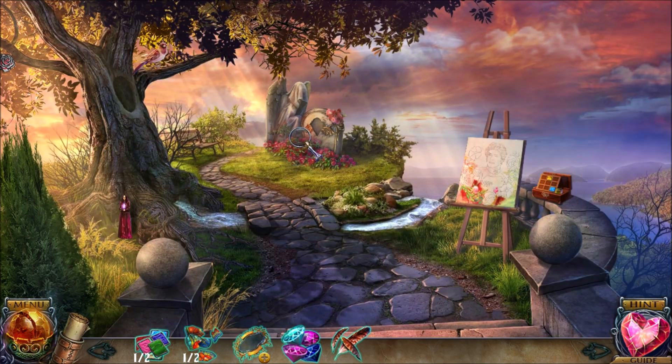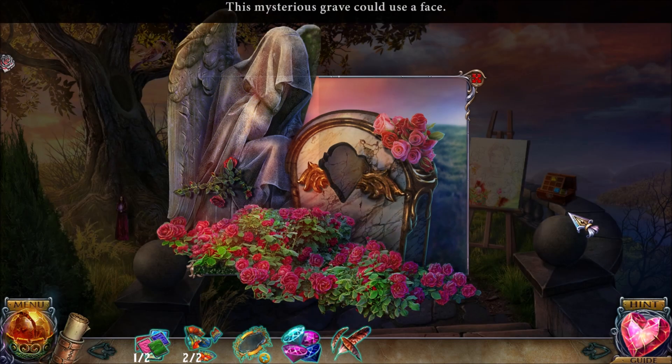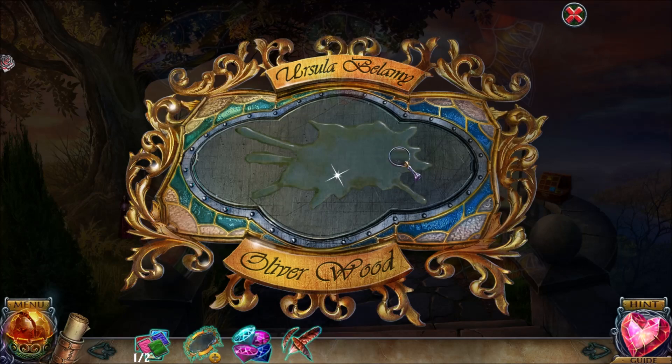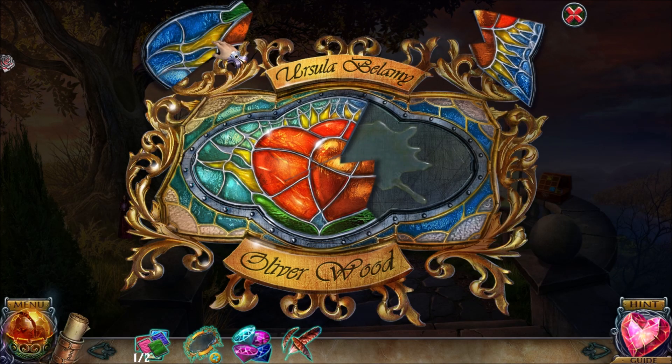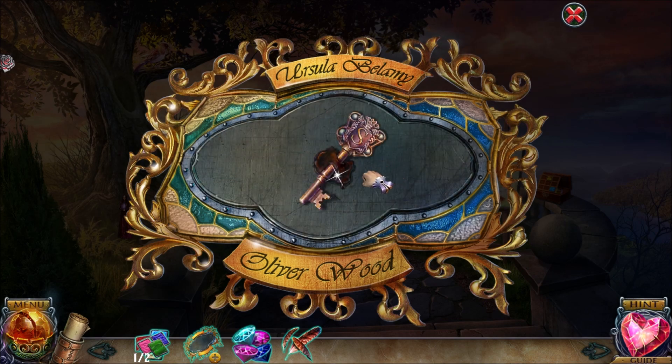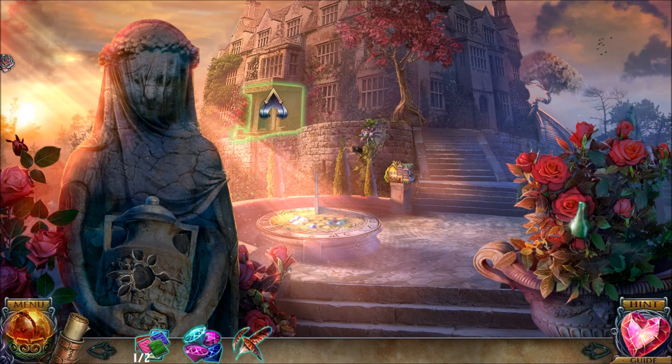It looks like I'm still missing some tablet shards — maybe the rest are over here, sort of by this grave, this unknown grave. The shards go over here and we're going to put them into place with a very simple jigsaw puzzle, giving me the key to Sutton Manor.